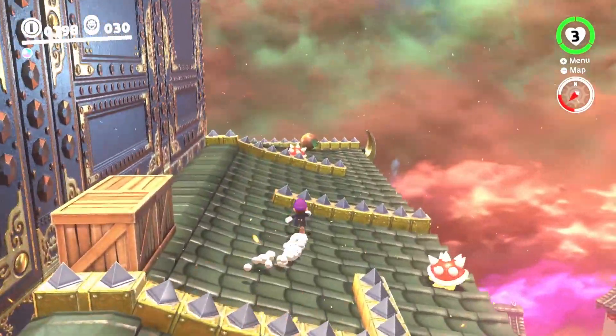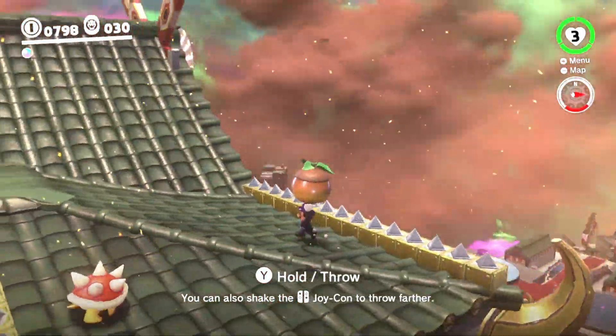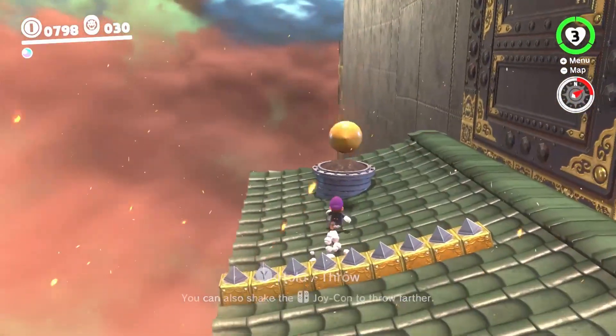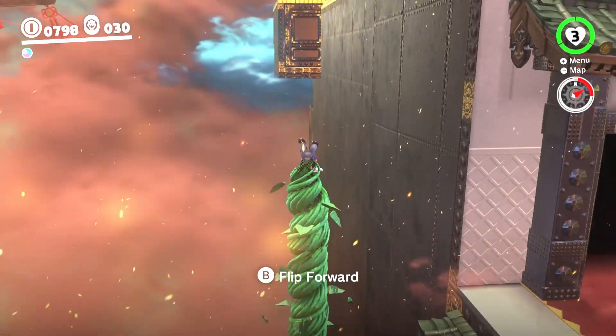As you can see, the seed has respawned, so the whole thing just reset. All we do is go back over and get the seed. There's a little trick here: when you jump over the last set of spikes, throw the seed at the same time and land in the pot — just like that. Then up we go. It'll save you a few seconds each time.